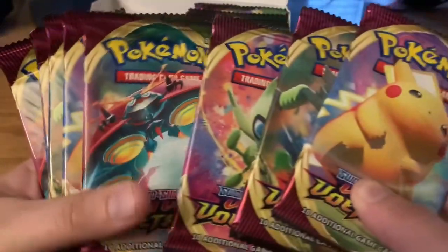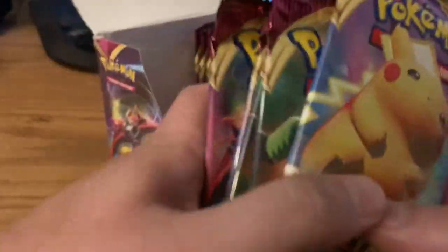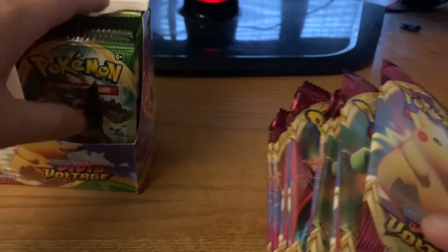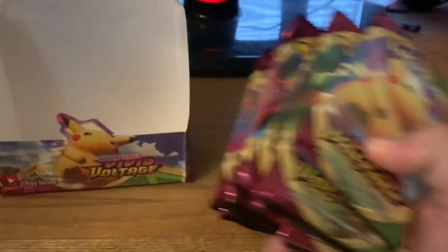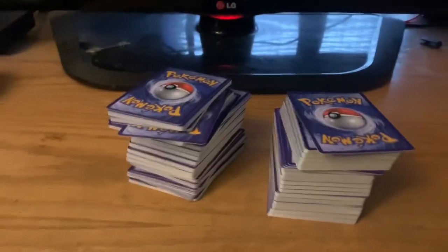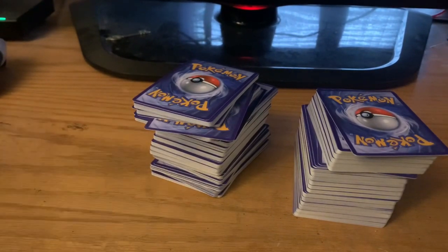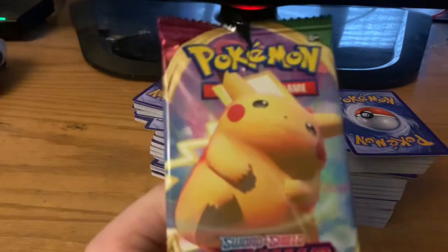So these are the card types that we got here. So we're just going to open these right up. And we'll be right back after these messages. We're back. So that didn't take as long. I had my lovely assistant and my wife help me unpack all of these.